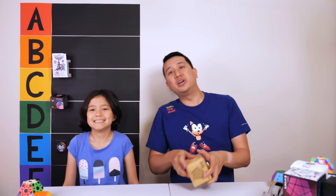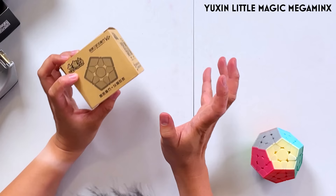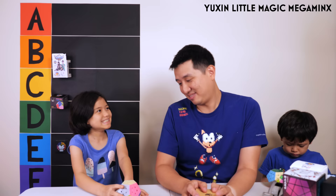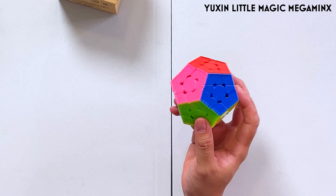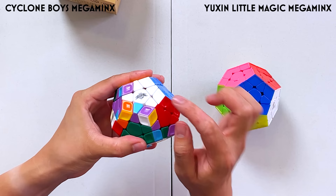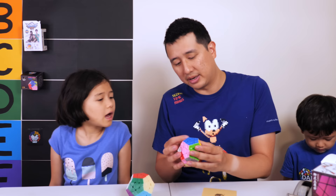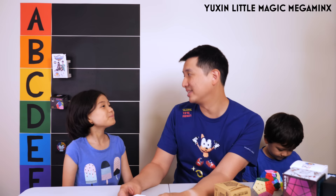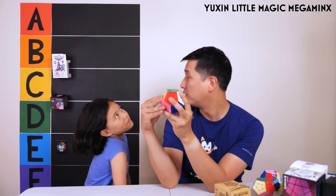We're going to continue with the YuXin Little Magic. This just came out in 2020 and it is not magnetic. The YuXin Little Magic is super cheap — one of the cheapest Megaminxes you can get. But it actually doesn't feel too bad. This one provides grip via indentations in the corner, while the Cyclone Boys had ridges all along the side. I prefer the ridges personally, but Ola prefers the indentations. I'm giving this a D and Ola is giving it a B, so it averages to a straight C.